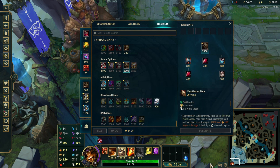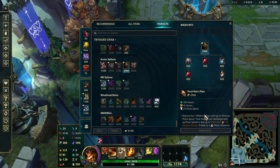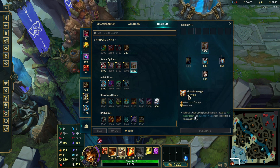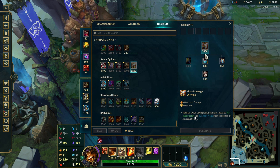Deadman's Plate used to be good but they nerfed it a lot. It used to be good for catching up in teamfights, giving movement speed and damage. I think it had 450 health at one point. I recommend you not build it though. Guardian Angel is great for coming back to life — very good late game. If you have five items and don't have to build anything else, this is a pretty good item. All stopwatch items are pretty much broken, so go for it — it could clutch a game at the end.